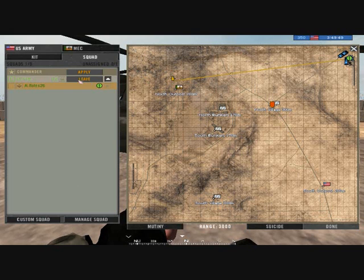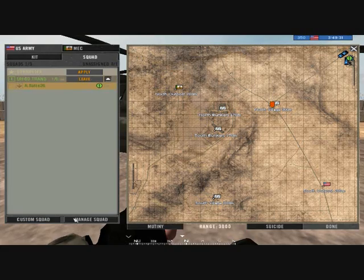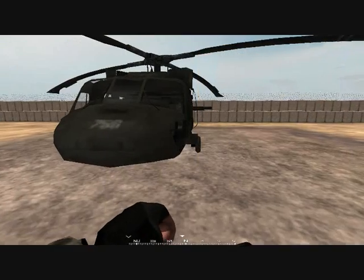Most squads require asset squads. So I'll leave my squad. Generally you don't have to, but it's more professional if you call your squad after the aircraft — name it after the helicopter because it stands out, and most realism servers will respect you for it. UH-60 is a Black Hawk.